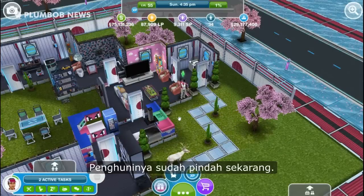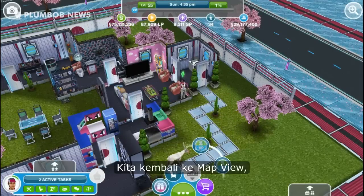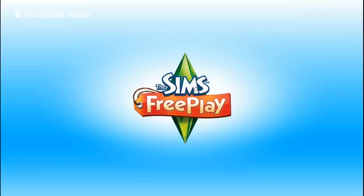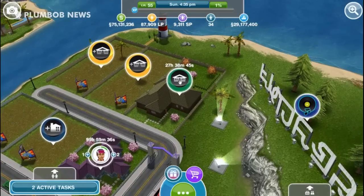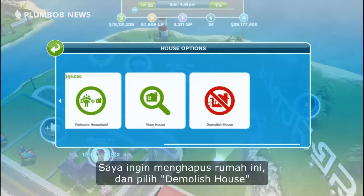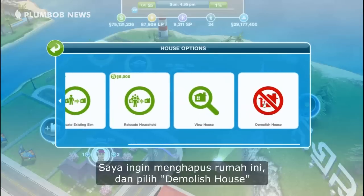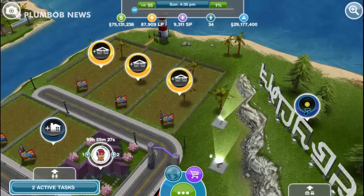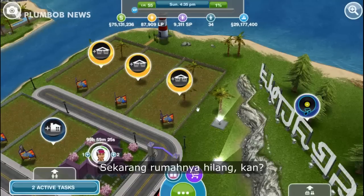The household has been moved out. Go back to the main view, tap the house you want to delete, and select 'Demolish House.' Tap yes, and now the house is gone.